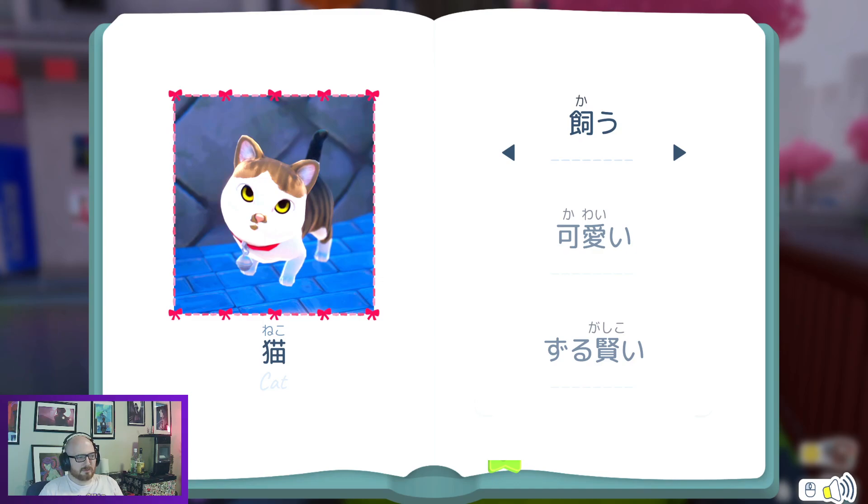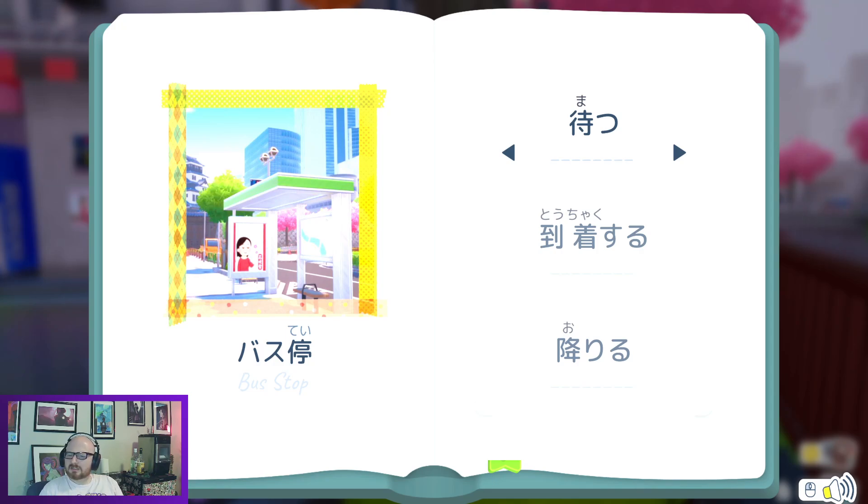Neko. We have kau — to own a pet. We have kawaii, which is cute. And zurugashikoi, which is cunning. So: cunning, cute, and to own a pet. Look at that cat with its weird little mist-colored lip. I wonder how 'cat' got to have the field and grass radical in its kanji — were cats known to be just living in fields back in the day in ancient China?